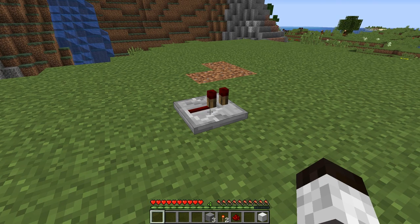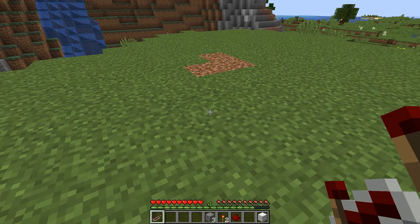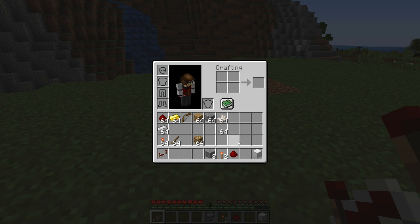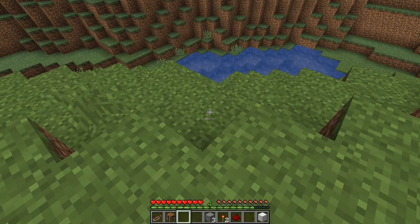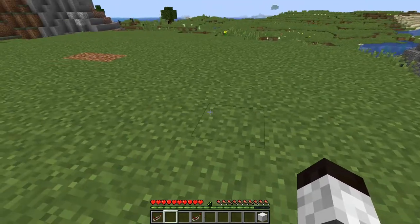First, how do you make it and where do you get it? As you saw there, I can break it with just my fist — you can break it with pretty much any tool. Now how do you make it? If you go into the recipe, what you do is you take three stone, just like you do for the stone slabs, put two redstone torches on each side, and redstone in the middle. You get a redstone repeater. That's pretty easy to do.